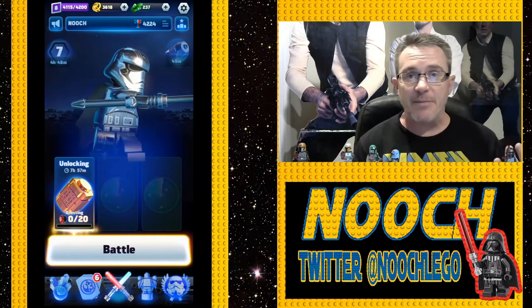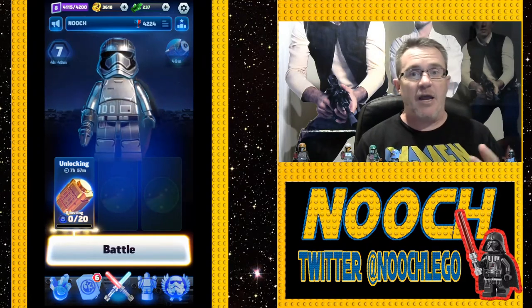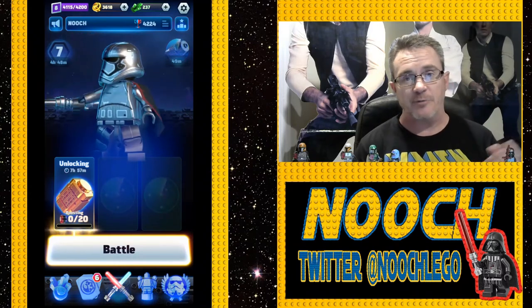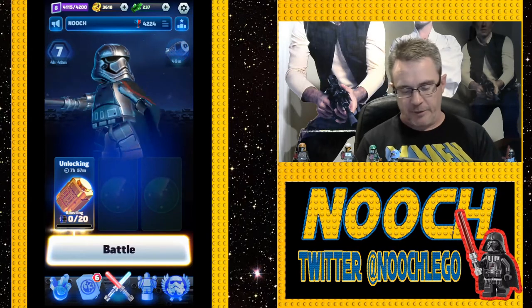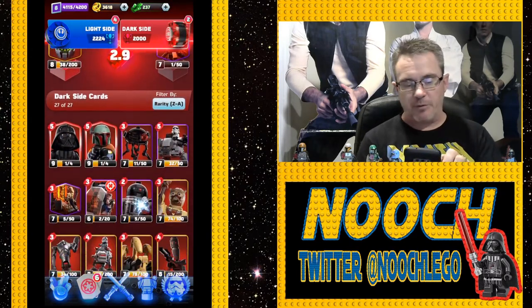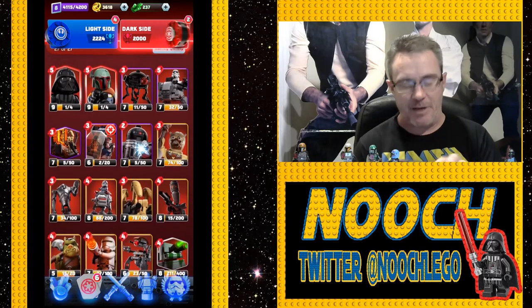The update came out on Monday, and we got new Dark Side and Light Side Epic and Rare cards. We got the Tauntaun and the Ewok Glider. Let's take a look at those cards right now, and we're going to see what Nooch's progress was all week, and then we'll tell you how he got there.